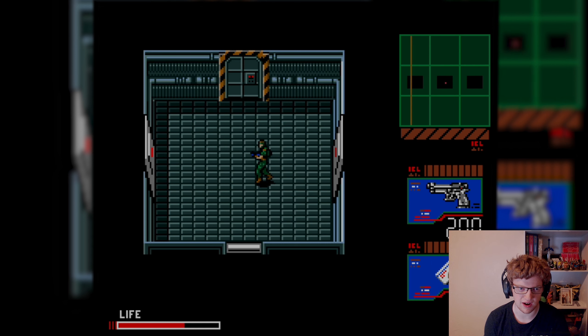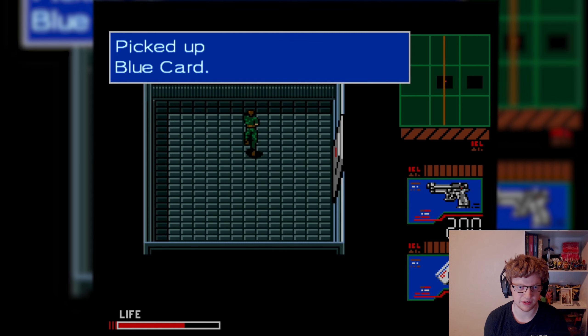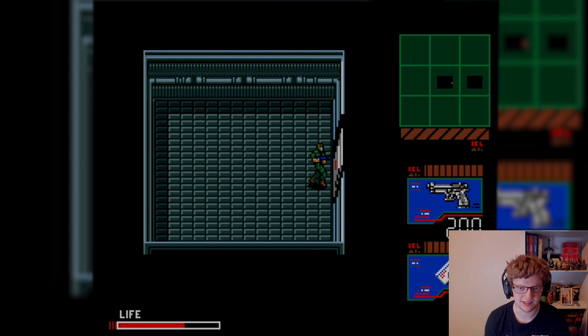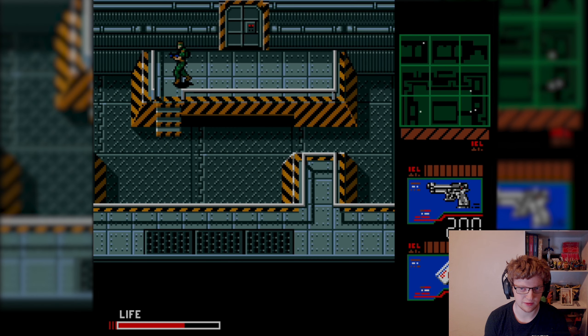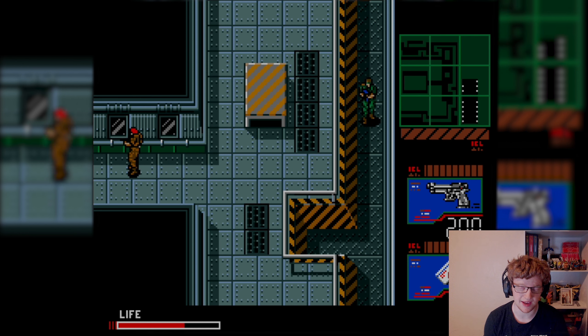The hang glider will get us across the crevice, which we will need in order to — hey, blue card, nice, four through six. Anyway, as I was saying, on the east side of this building is the hang glider, which we'll need to cross the crevice in order to find Grey Fox, save Madnar, and destroy Metal Gear.